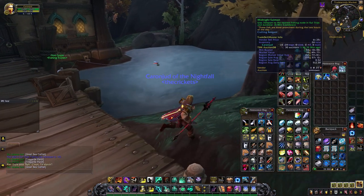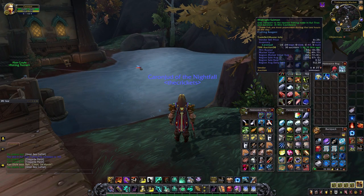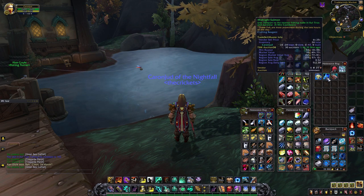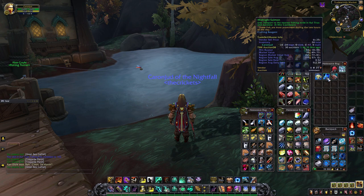If you do get midnight salmon, it says it goes for 64 gold, but at any one time there are so many in the auction house — I've posted so many and they almost never sell. Even if you get them they are really good, but I'd suggest using them rather than selling, because they teleport you to the nearest fishing node in Kul Tiras and Zandalar, which makes farming schools so much easier.